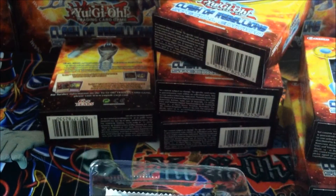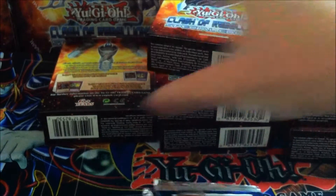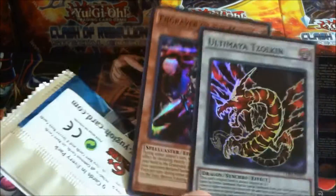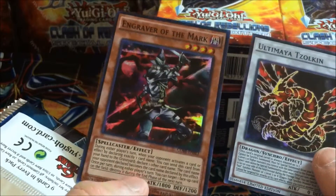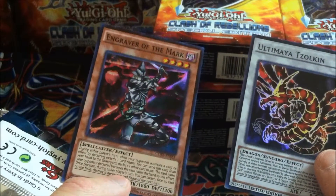Alright, so this is the fourth one. Taking it slow. Ultimaea Zulkin and Engraver of the Mark — it's like Vampire Hunter D.